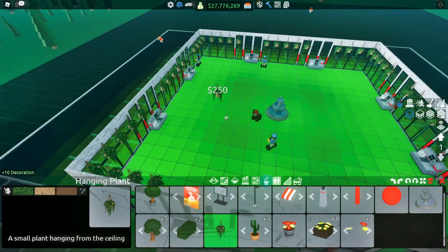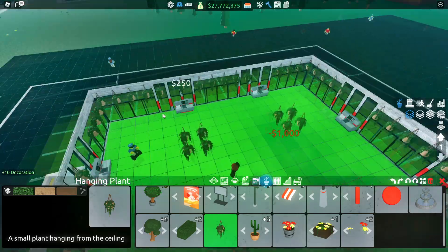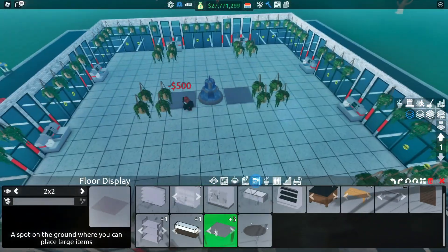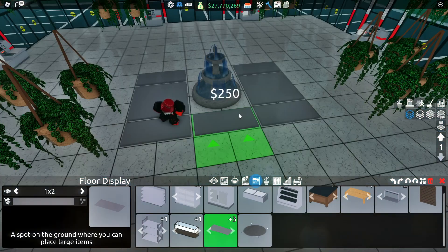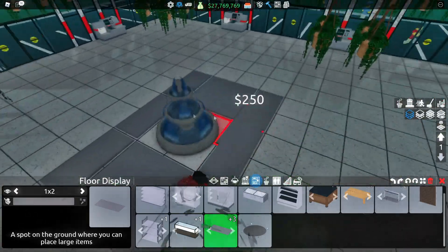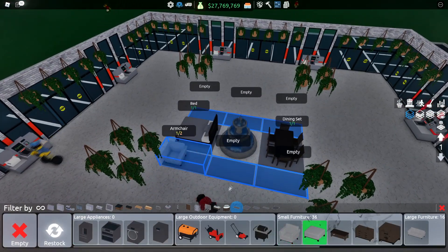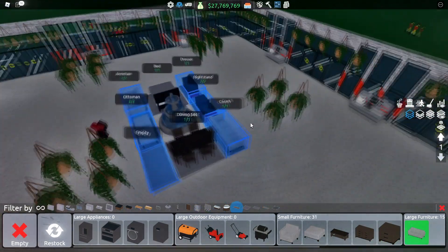That should sort your decoration for the entire store if you have marble. If you don't, you can add more potted plants on the gray areas. Now let's start on the shelving — place two big two-by-two floor displays and then a small one-by-two floor display around it. Then place another two one-by-two small displays along the edge, all around the fountain. Stock them up with the two large furniture items, then all the small furniture and the sofa on the small shelf.